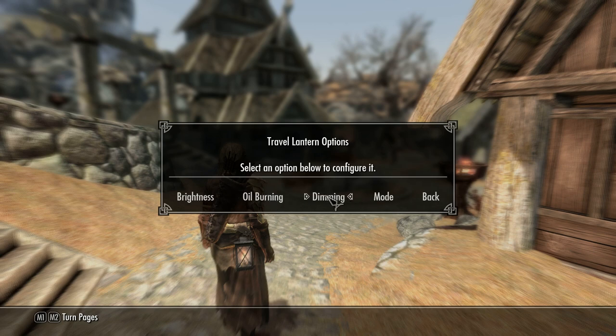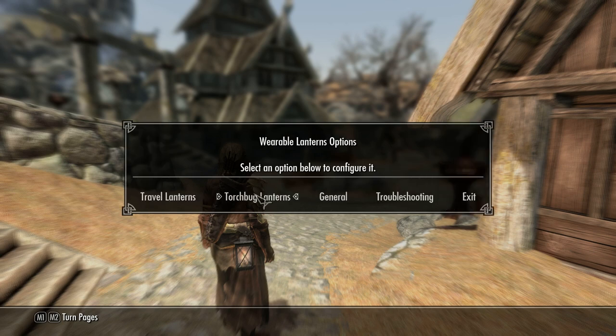There's also a dimming feature, which means that the less oil there is in the lantern, the dimmer the light becomes. I tried using this in the last dungeon I was in and I didn't like it, because once you get about halfway through your oil it just becomes too dark to do anything. There's also something called touch bug lanterns, added by a mod called 101 Bugs. This adds touch bugs to the game that you can put in these lanterns, and they give off a red light.